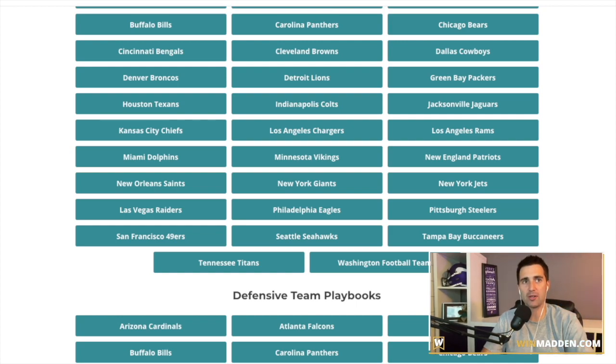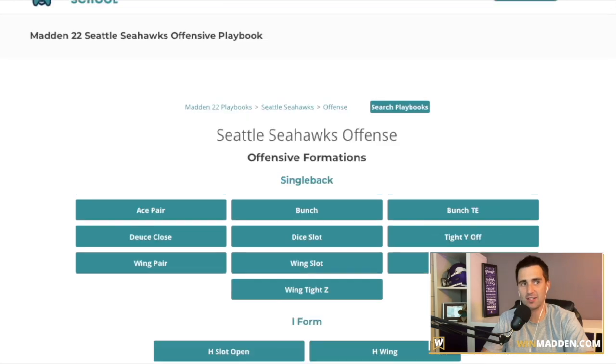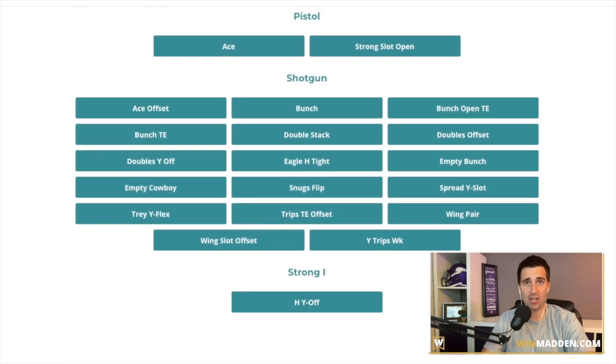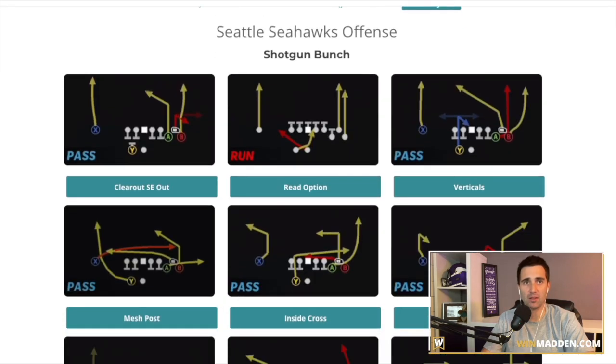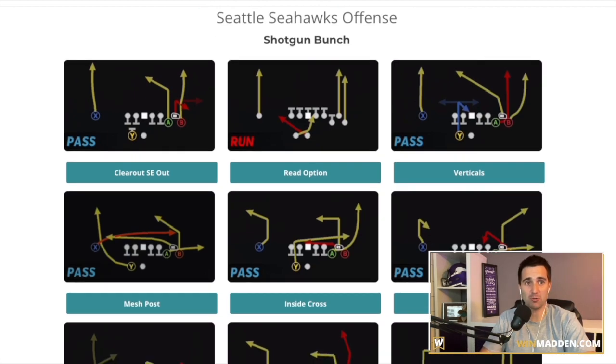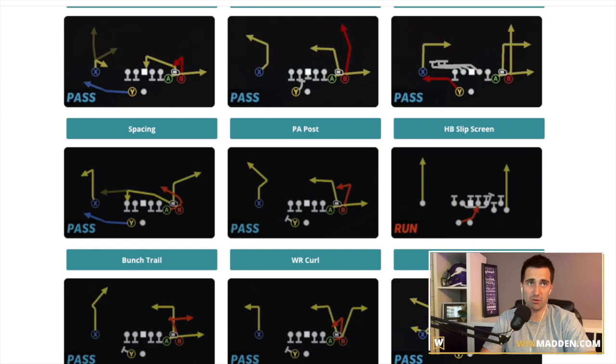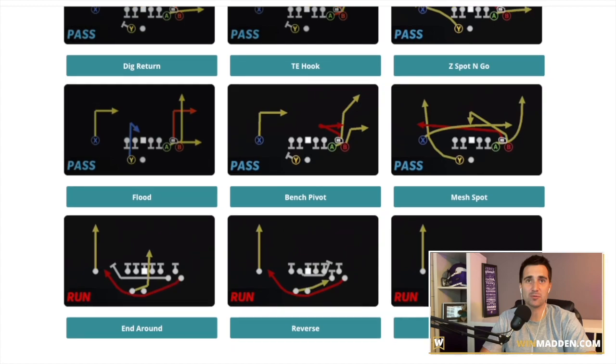Number one — what I think is the most powerful playbook going into Madden 22 — is the Seattle Seahawks. I did an eBook on this last year. It is very, very tough to stop this formation as a whole. Whether you're an under-center user or a shotgun user, you're going to love this playbook. They have ace offset — very, very good. Their bunch is one of the best in the game. They have clear out SE — easily one of the best passing plays in the game in Madden 21, and it's going to continue to be the same moving into Madden 22. They also have a read option in their bunch — a very rare thing. They have mesh post, one of the best plays to start off the year, and Z spot. They don't have spacing switch, they do have just spacing, which is a downside, but almost everything else out of this book is so good.